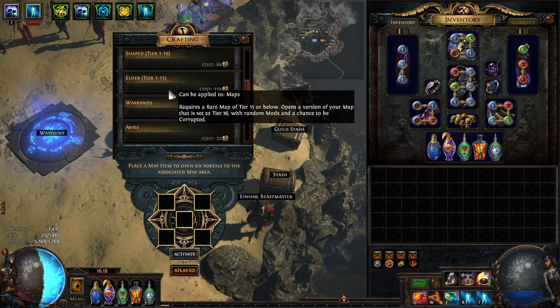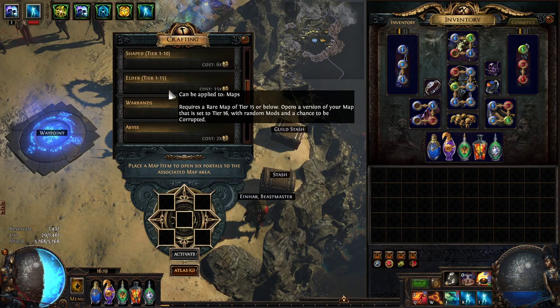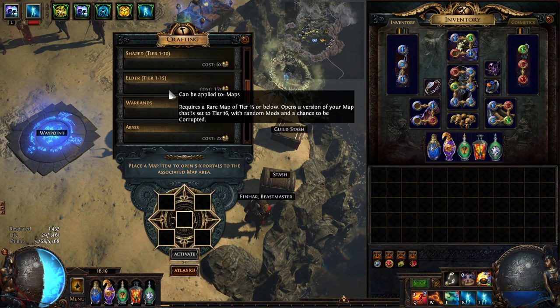Then there's the Elder Tier. This is okay, but 15 chaos is a pretty hefty investment. Since it re-rolls your maps with random modifiers, you have a chance of getting maps that are only 50 or 60 quantity. When that happens, chances are you might not even get a map return, and at that point you're basically just bleeding currency.